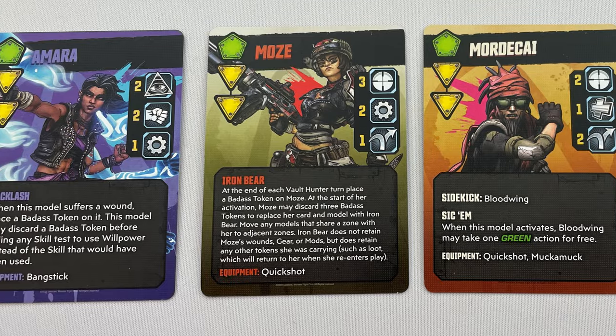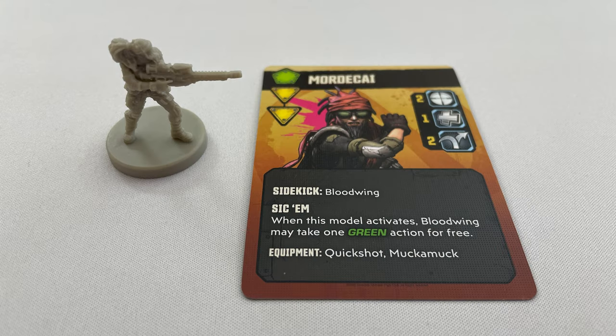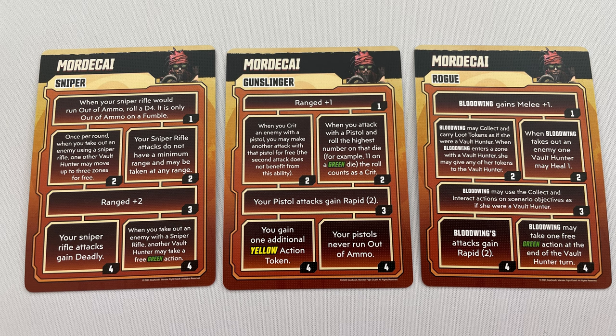Players pick a Vault Hunter. Regardless of the player count, there will always be 4 in a game and the players decide which ones they control. For each one, players take a Vault Hunter mini and card. Take the starting weapons from the gun deck as shown on the Vault Hunter card — for example, Mordecai starts with Quickshot and Muckamuck. Take the relevant colour action tokens ready side up, as shown on the Vault Hunter cards. Finally, players choose one of the Vault Hunter's 3 skill tree cards to start the game with.